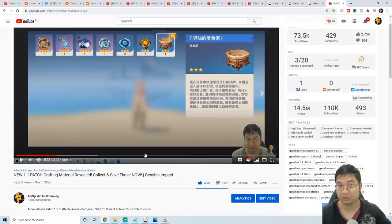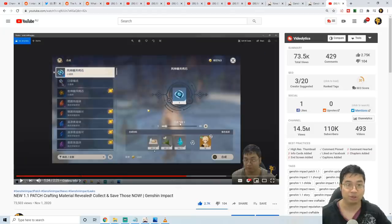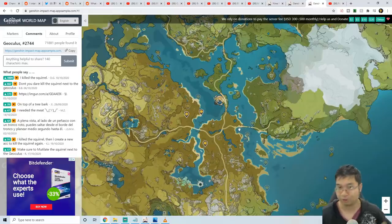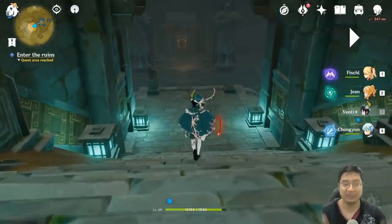But there is another way. In a previous video I talked about the patch 1.1 oculus compass — those will tell you where the remaining oculi are across the map. There's the Anemoculus and the Geoculus compass. We showed what materials are needed to craft the Anemoculus compass, and similarly we can craft the Geoculus compass with similar ingredients. When patch 1.1 comes in less than 10 days, you can just use the compass to find the remaining geo oculi instead of spending two days hunting everything.